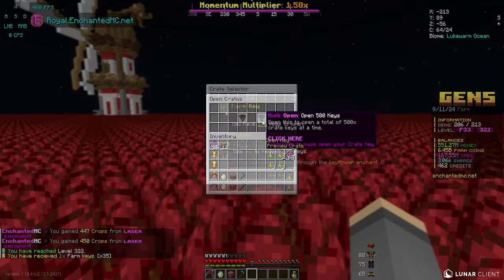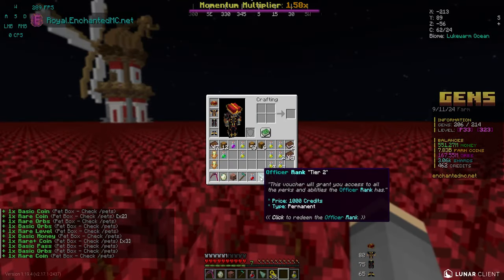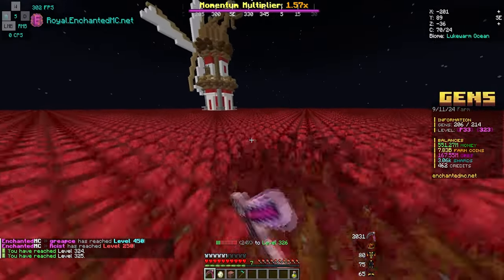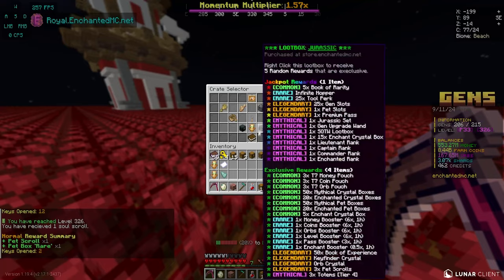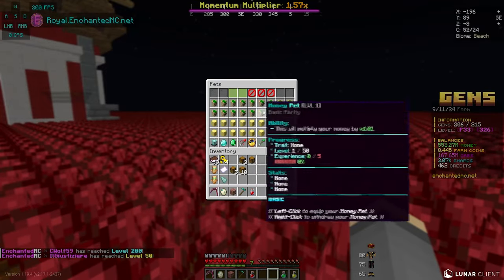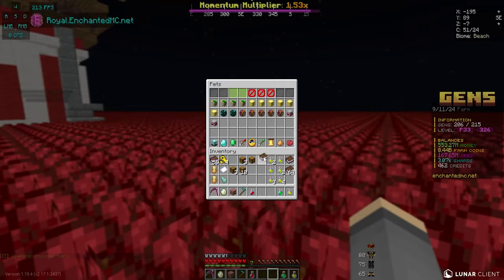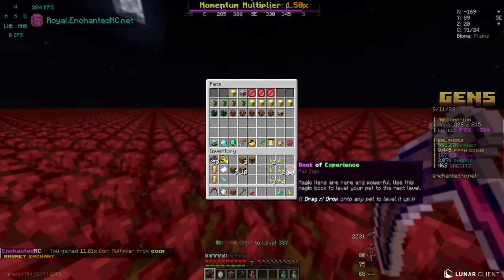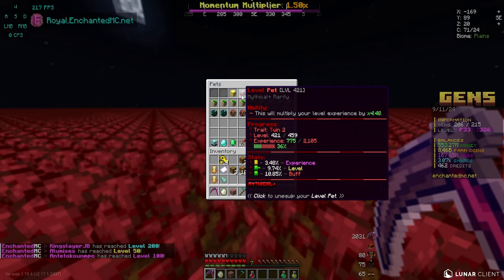Opening farm keys too, praying for pet boxes — we got a decent amount of pet boxes and an officer rank we might be able to sell. We also got a bunch of books of experience. Let's fuse all our pets — we upgraded to a legendary plus level pet, and we still have a mythical coin pet. We have two books of rarities, so using one on the level pet: bang, it's mythical now, mythical plus. Using books to level it up further — it's now almost fully max level, giving us a 4.48x booster.